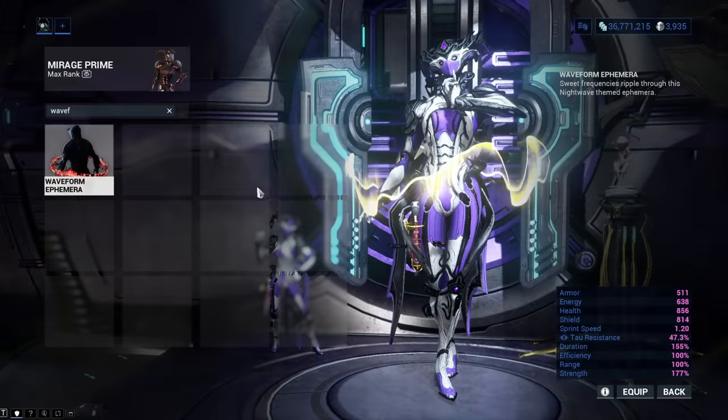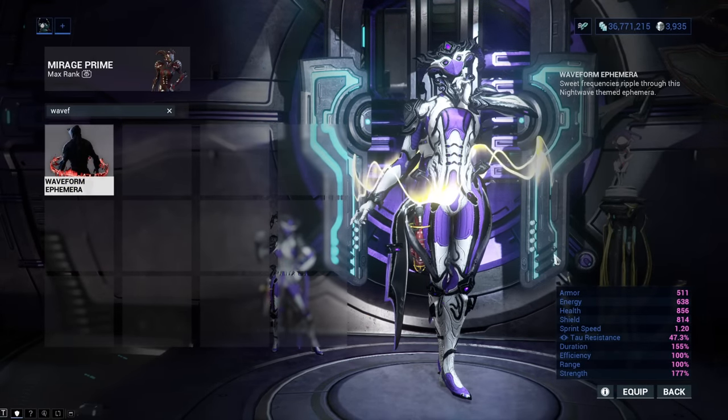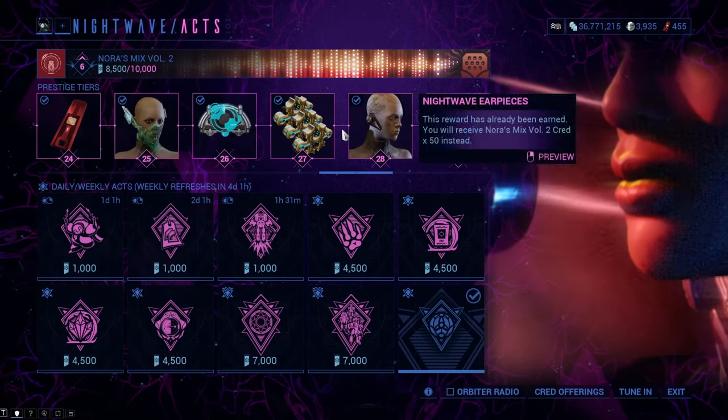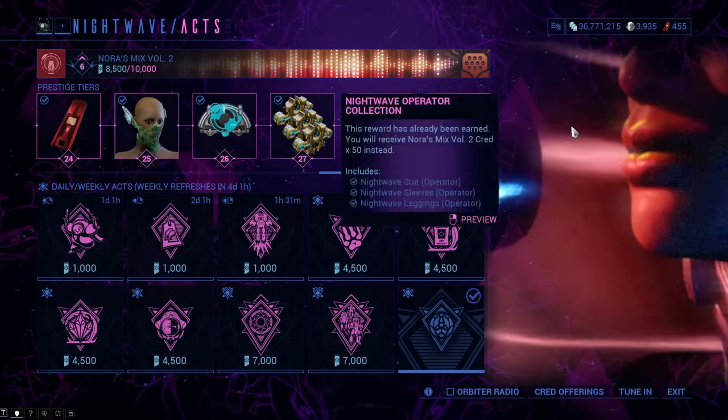Waveform Ephemera will show an audio wave around you that pulsates with your favorite tunes. You can get it from the Nightwave reward pool if it comes with it. So yeah, it is a waiting game with this one.